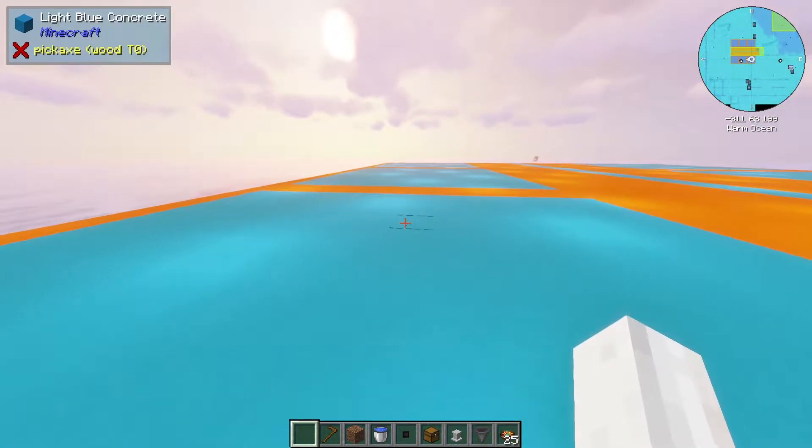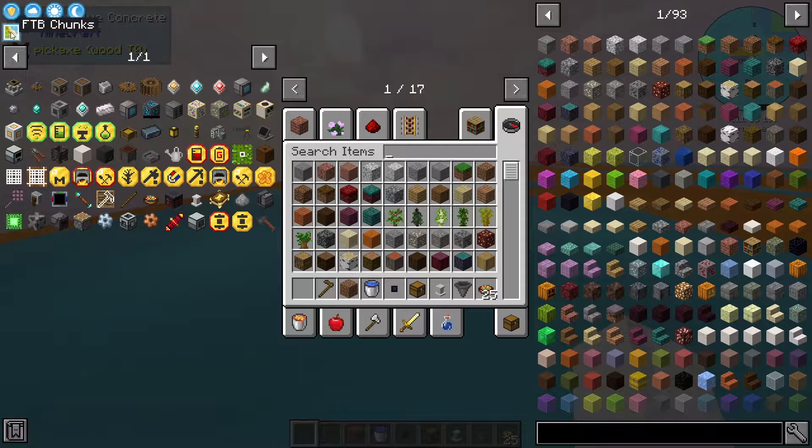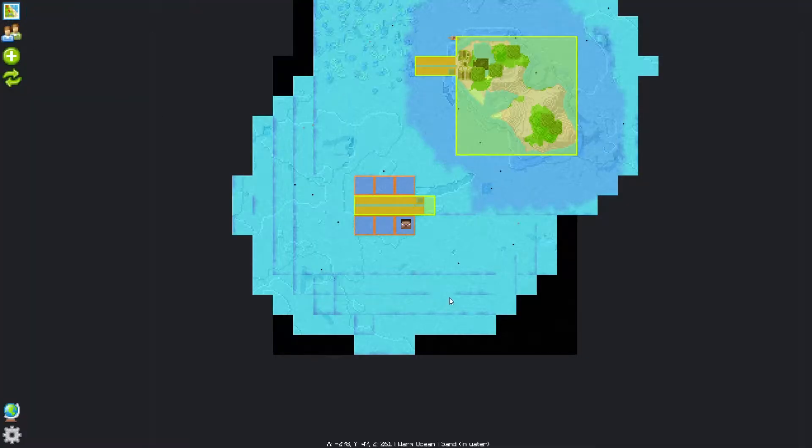New train of thought. You come through the portal, you read these signs, you go 'oh, we're doing the farm challenge.' Then you look around and try to find an empty plot of land. Right here you can see it's the wilderness.